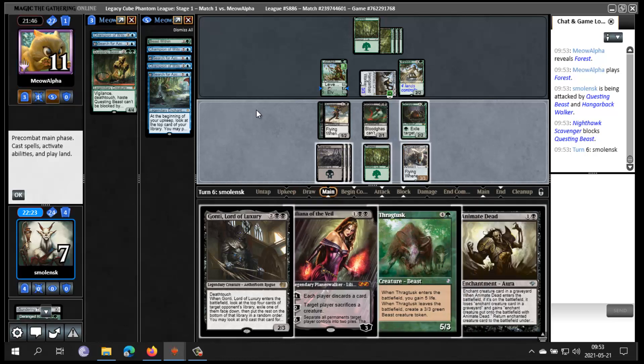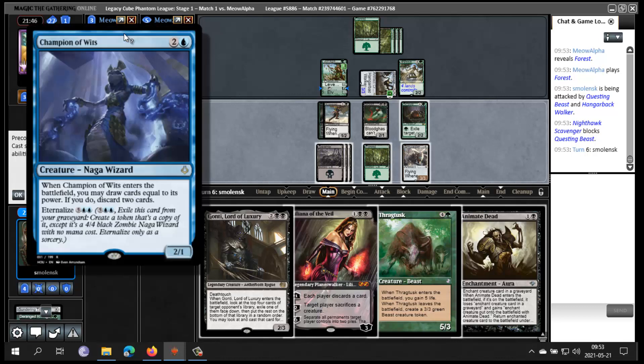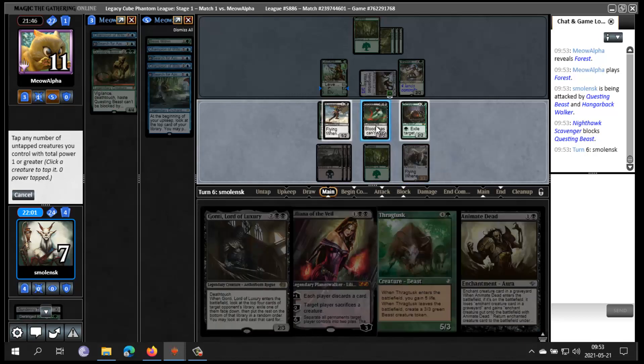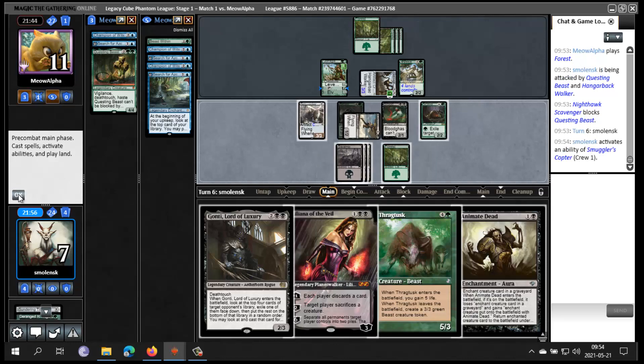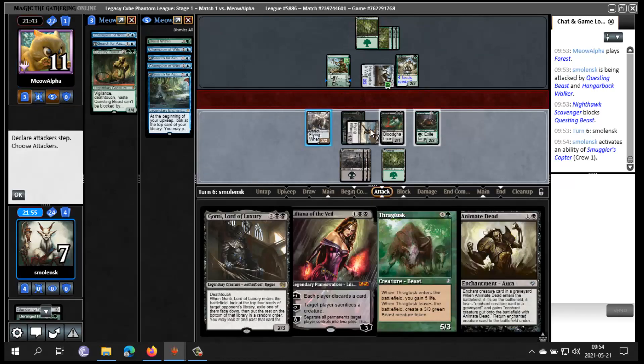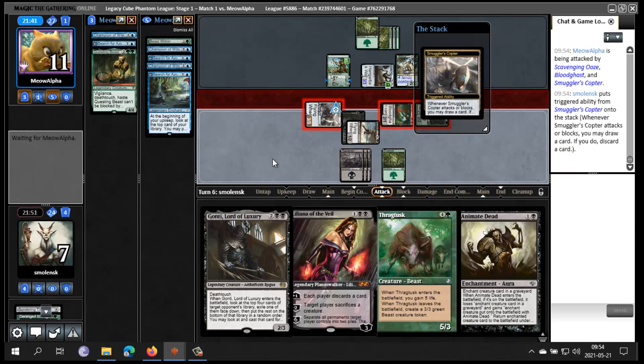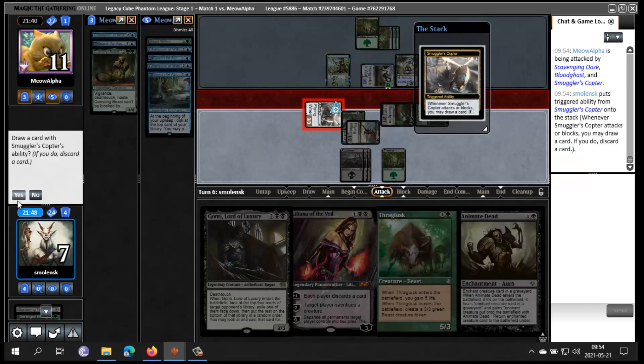I'm gonna trade for Questing Beast and take Hangarback Walker's damage. I stay on seven life and get rid of the Questing Beast. So the problem with animating Sundering Titan is that right now it blows up one of each of our lands and it doesn't do much. I could also get back Champion to draw two. Or I could get back Questing Beast but what does that even do. If I draw a land, Drag Tusk super stabilizes the board. And if I don't draw a land, I can discard Drag Tusk and get it into play.